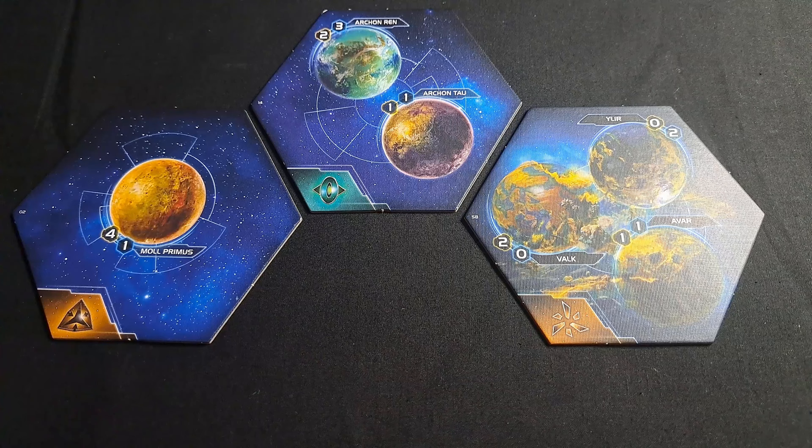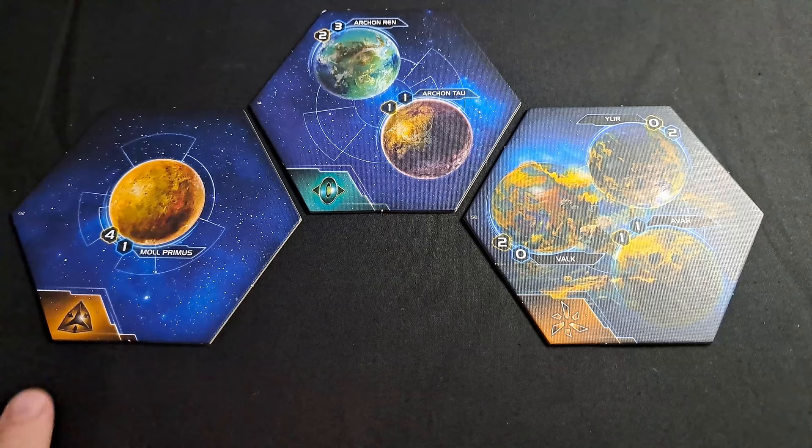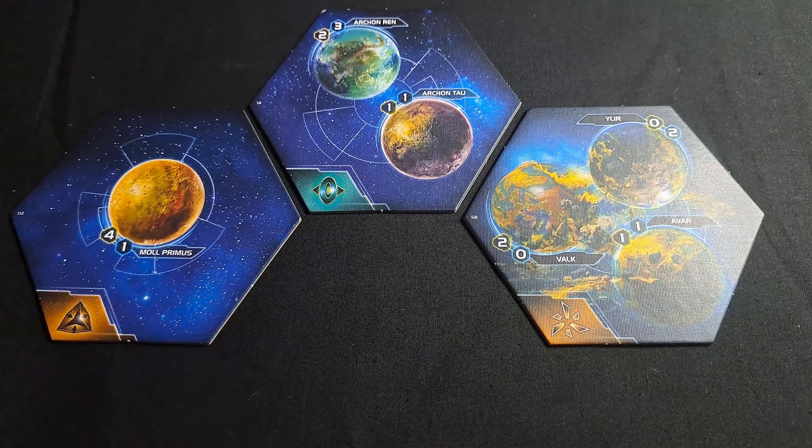Here you can see the three different starting systems applicable for the Council of Keleras. There is the Mentak Coalition Homeworld, which has a 4-1 Maul Primus single planet. There is the X-Chah home system, which is Arch and Ren and Arch and Tau — a 2-3 and a 1-1. And then you've got the Argent Flight's home system, which is Valk, Avar and Illir — a 0-2, a 1-1, and a 2-0.